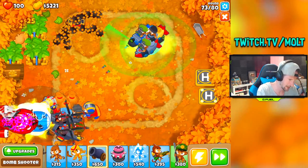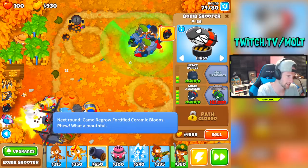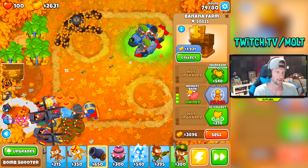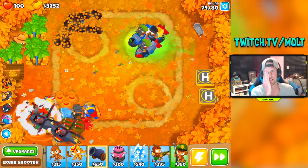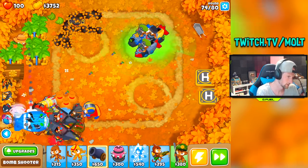We'll go ahead and get some MOAB assassins — bigger bombs. Do not build farms on the left side of your map because you're going to accidentally use abilities, and I need that for round 76 badly.